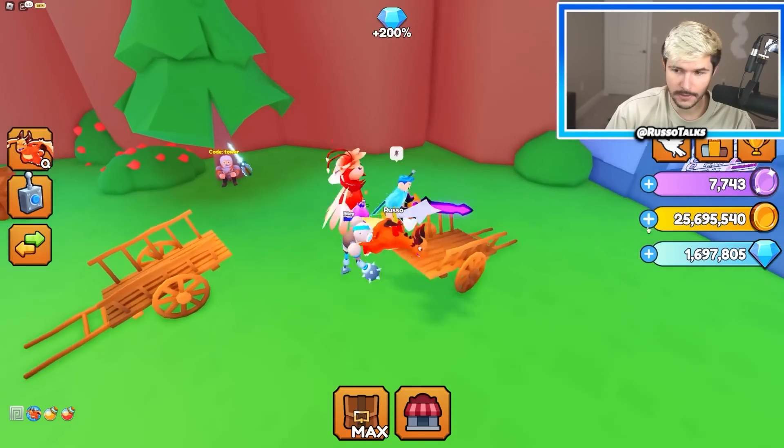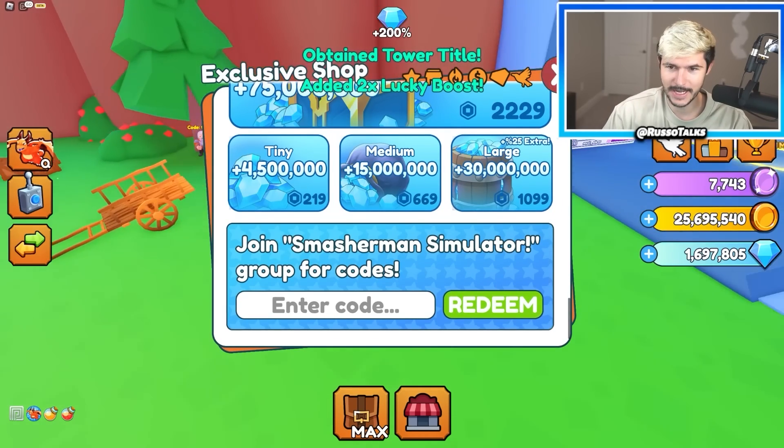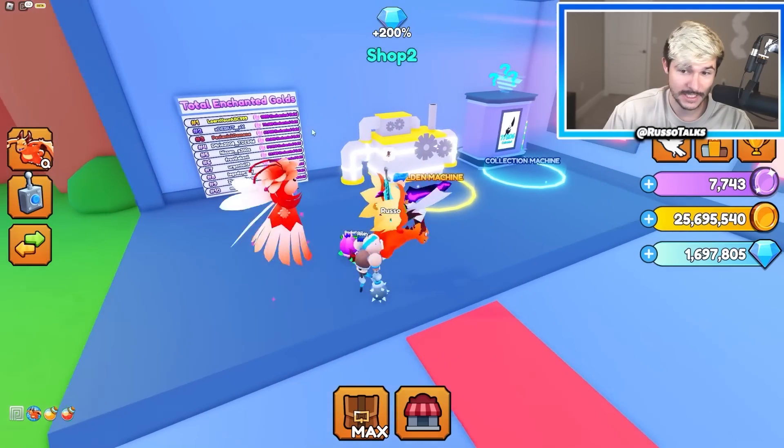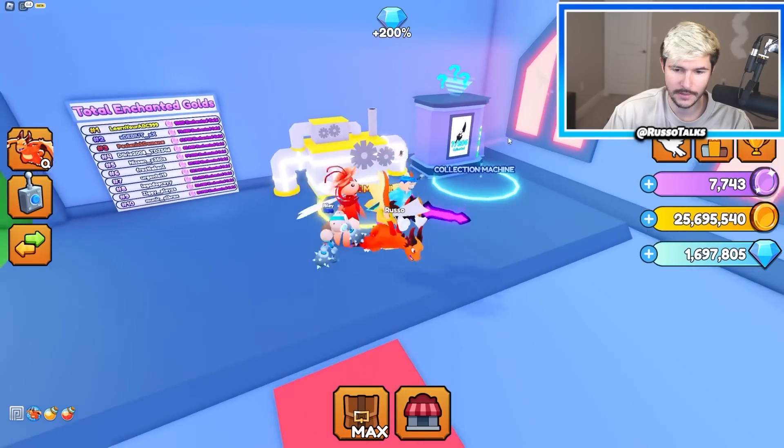Oh, there's a code tower. I like how they have little NPCs that have little codes. Tower — redeem — I got it. Nice. There's enchanted gold — what is this? Oh, this is a golden machine where you can make things golden. I like that.